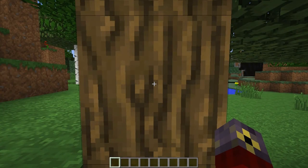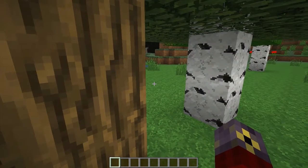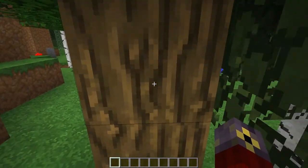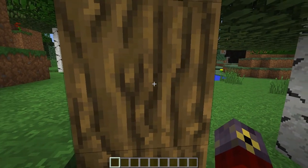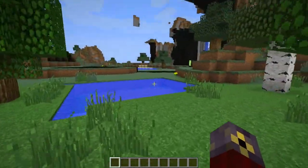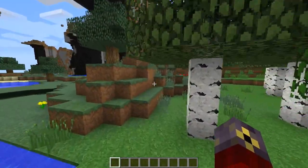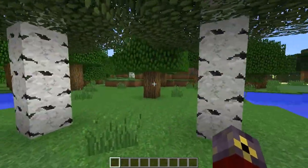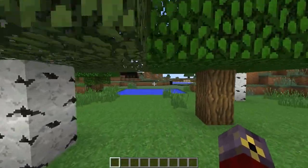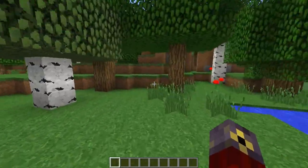Hello guys, the Prawnstar here and welcome back to another Minecraft mod spotlight. Today I'm going to be taking a look at the Hats mod made by iChun. This mod is currently compatible with Minecraft versions 1.5.1 and 1.4.7. If you want to install this mod for yourselves, you will need the latest version of Minecraft Forge. But other than that, let's go ahead and get started.